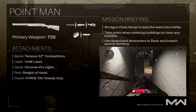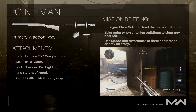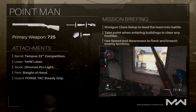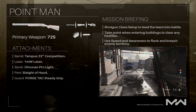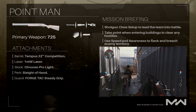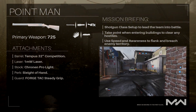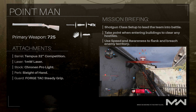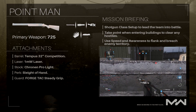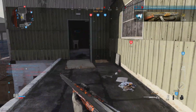For our next attachment, we're going to be going with a laser — the 1MW laser. This is a low-power red laser sight that increases your sprint-to-fire speed at no additional cost. You could go with the green laser sights, but with the green laser sights it actually gives away your position, whereas the low-powered red one does not. For our third attachment, we're going to be going with the Kronen Pro-Lite stock. This increases your aim-walking movement speed at the cost of aim and stability. As we're going to be flanking corners and breaching enemy territory, we want to have our shotgun primed and ready to fire.